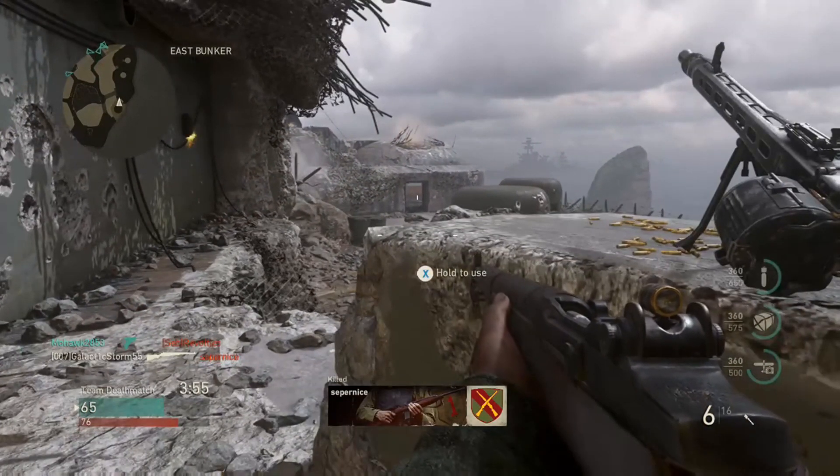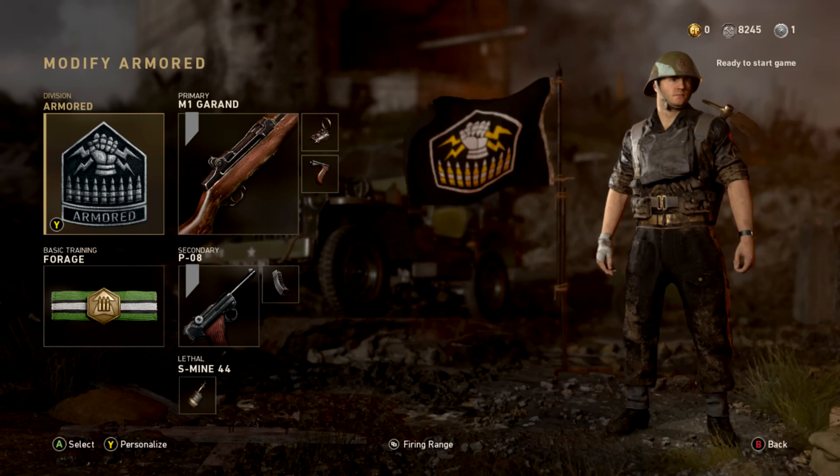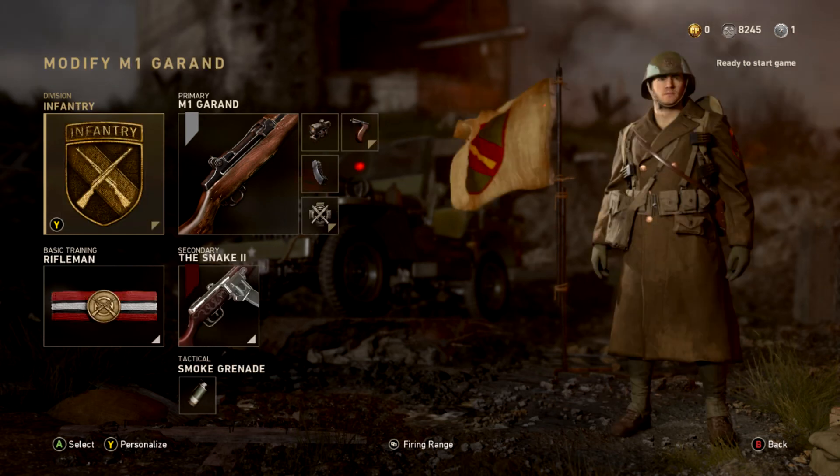When it comes to divisions, Infantry is probably going to be your best idea, because it's going to give you a lot more ammo, an extra attachment, and the bayonet. The bayonet will be pretty useful if an enemy decides to introduce themselves at close range. However, when it comes to Armor, that will probably be your next best choice — you'll be able to soak up fire, grenades, and stuns.